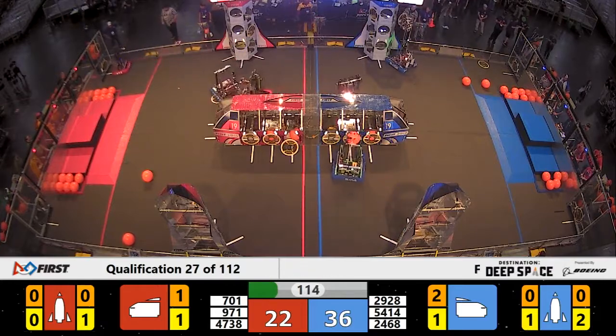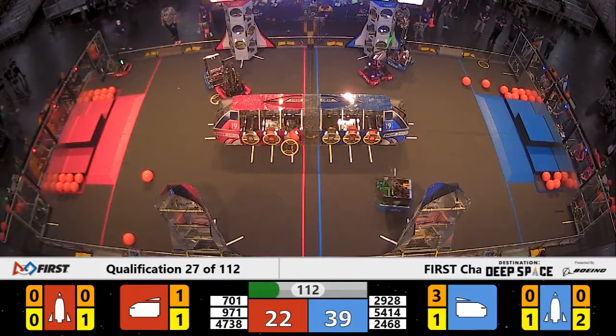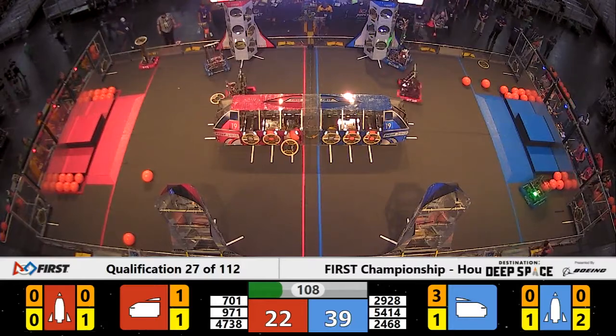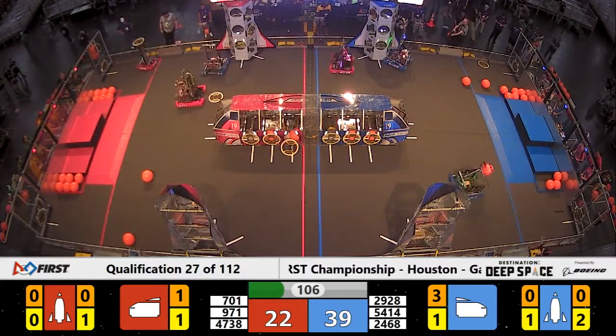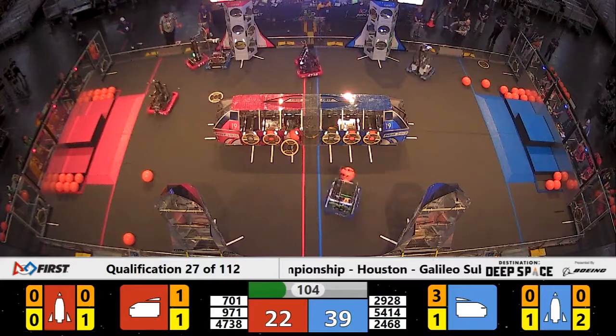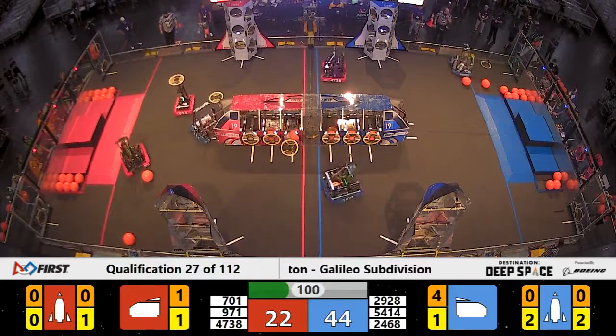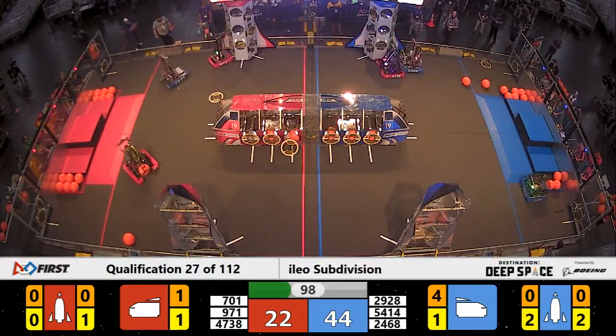29-28 Viking Robotics had 971 Spartan Robotics pinned. Vikings still playing offense, keeping them away from that rocket ship. 47-38 making some moves in the middle of the field, trying to figure out what they're going to do. It looks like they're going to go play some offense against that Blue Alliance.